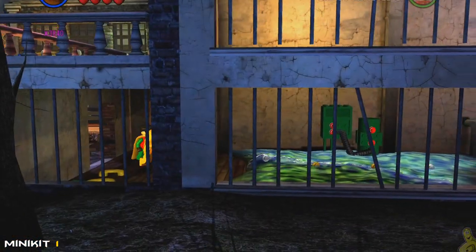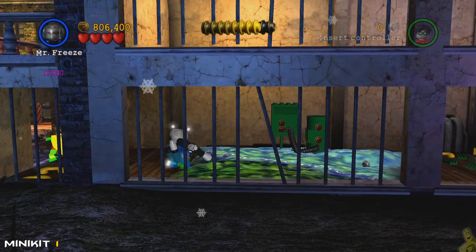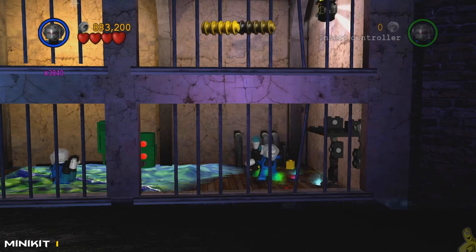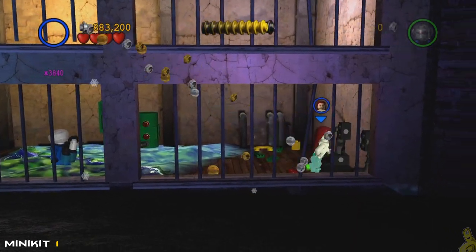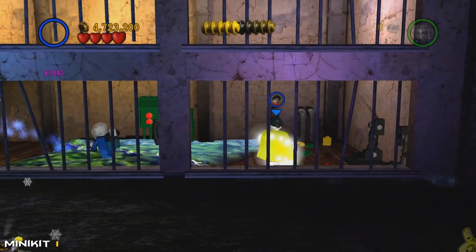As soon as we get things rolling, we're gonna use our strong character to rip off this handle, switch over to somebody with toxic immunity, then make your way over to the far right side and build up those bouncing bricks which turn into a nice little elevator. That'll give us just enough lift to get up top, double jump, and grab the first of 10 mini kits.